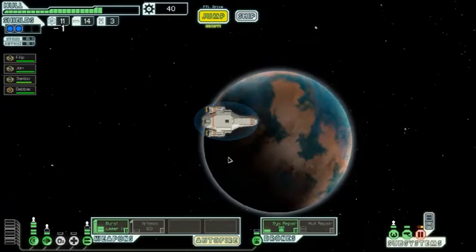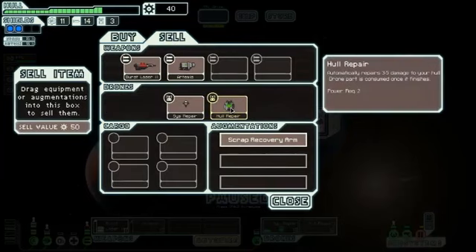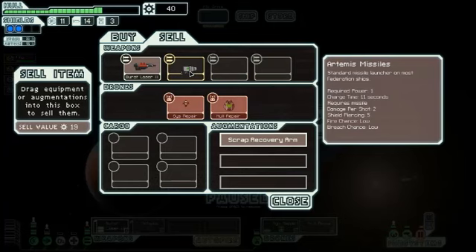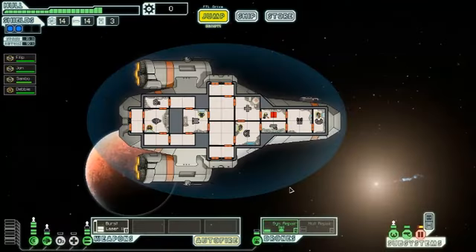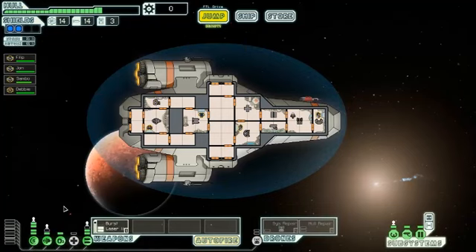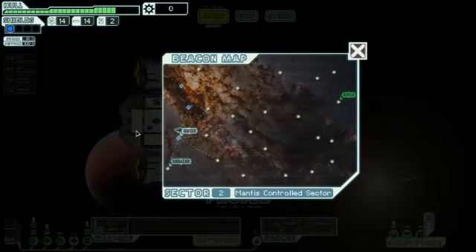We'll jump to the store. Drone recovery arm — that's awesome. I'll sell the Artemis, the crappy Artemis missile, and buy the drone recovery arm. I really should be getting a weapon as well, and fuel. Normally what that would do is let us use drones without using up drone parts. I think the hull repair is a different matter completely.